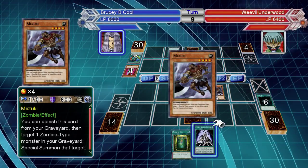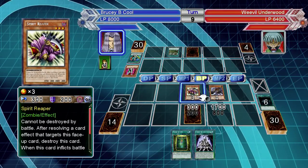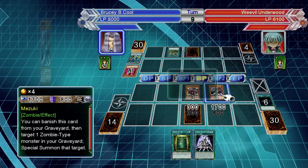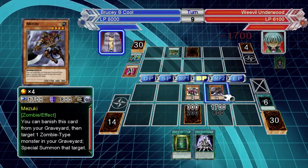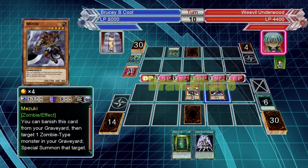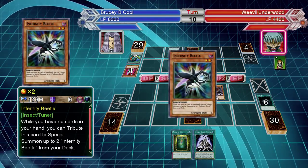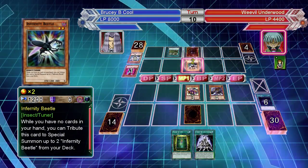He's also got things like Pinch Hopper, Infernity Beetle, Howling Insect, and Flying Kamikaze — those are all combinations of being destroyed by battle or in general, and special summoning from the hand or deck. If you're going to run Solemn Warning or Bottomless Trap Hole, great. Fight through those special summoning effects and eventually get him to stop, and you've won, because he doesn't have much else other than Ant Heater, and even then he's got to get rid of two spell or trap cards on the field to bring it out.